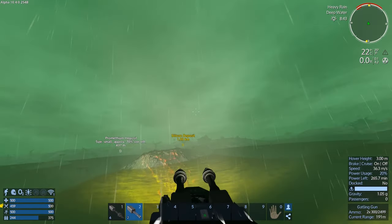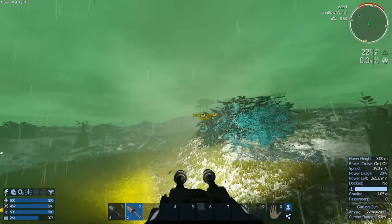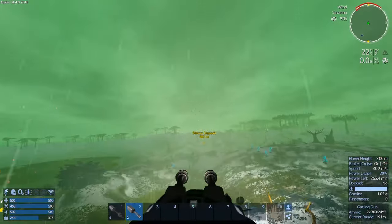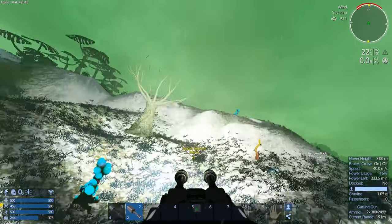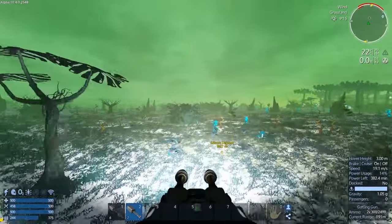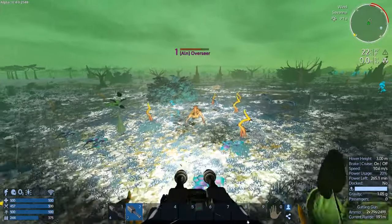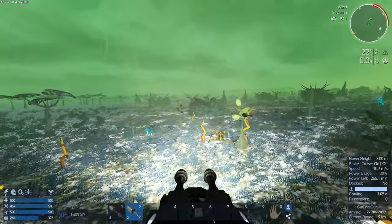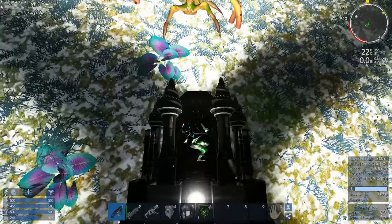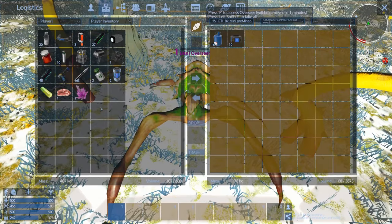A lot of people say to use an H design for the hover engine suspension to make it more stable, but the H design doesn't mine very well — I tried and experimented with it. This tricycle design works better. Oh hey buddy — I have to kill you first, sorry Overseer. He has stuff for us that's quite beneficial so we're going to grab it. Meat and pentaxid refined!